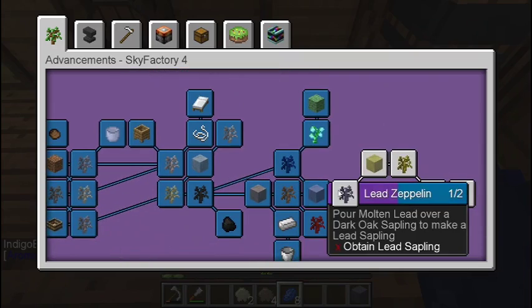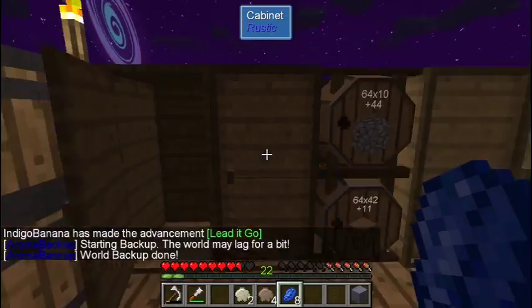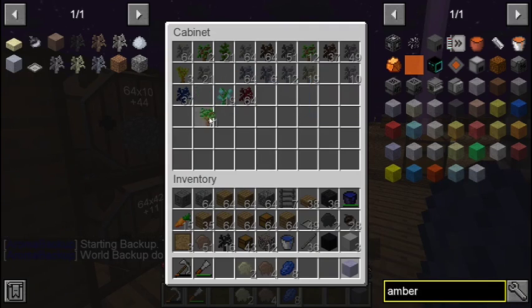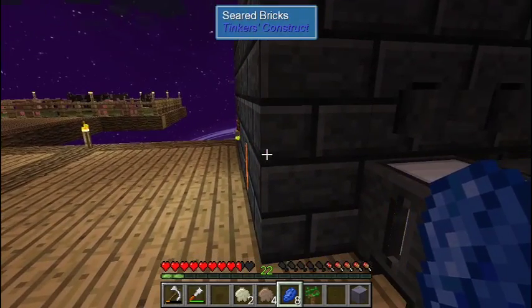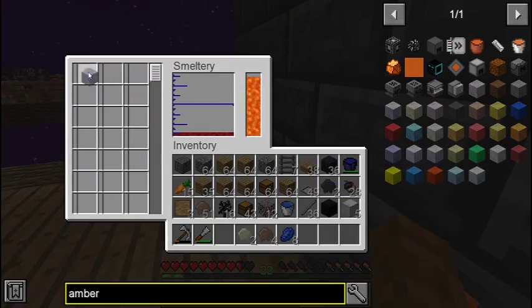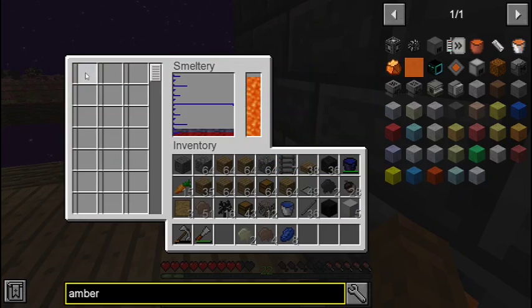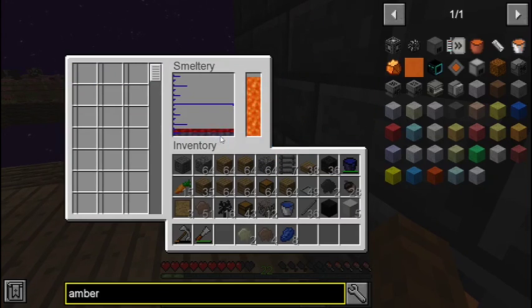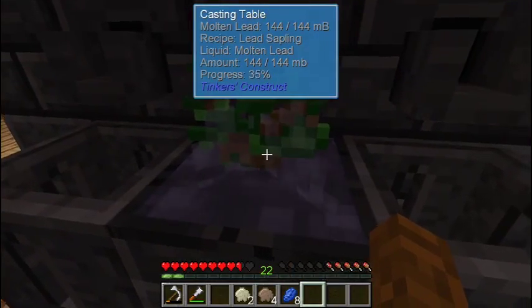We need dark oak saplings. Let's put one in here, take this, put it in there. Molten iron — do we need more than one? I don't see why we would. Put it underneath and pour it on top. Yeah, that was good — it's going to turn into a lead sapling.